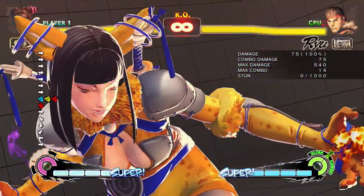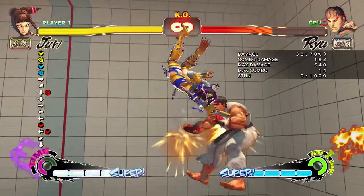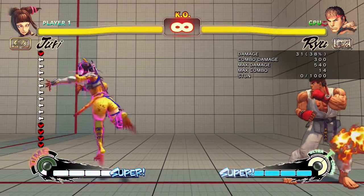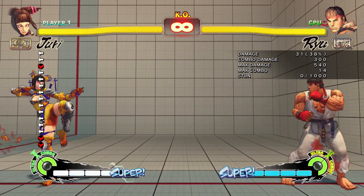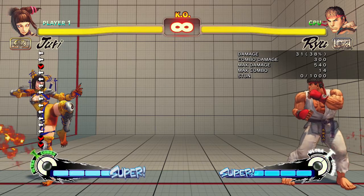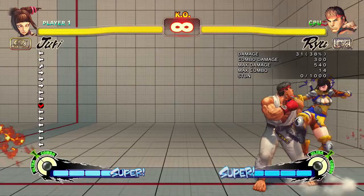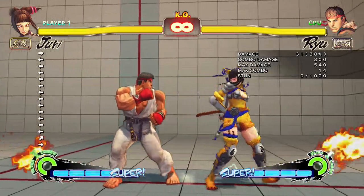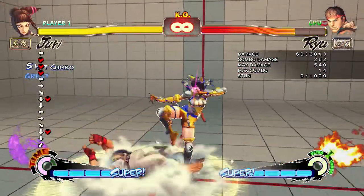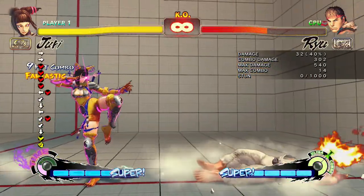So, say you do it — you can do air combos. You do crouching heavy punch, you jump, and you do her basic combo — I think it's one of her trials. It's like basic combos: light punch, light kick, medium punch, medium kick, and then the dive kick input — back circle then a kick. It just looks so sick. So good.